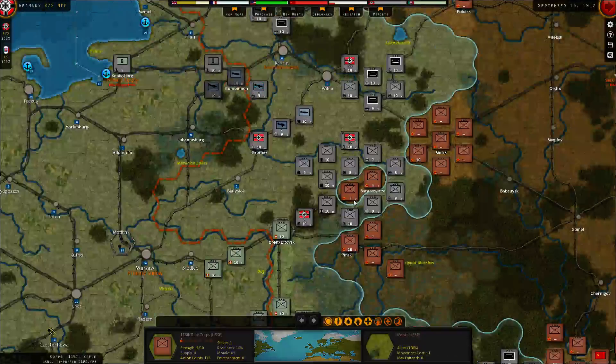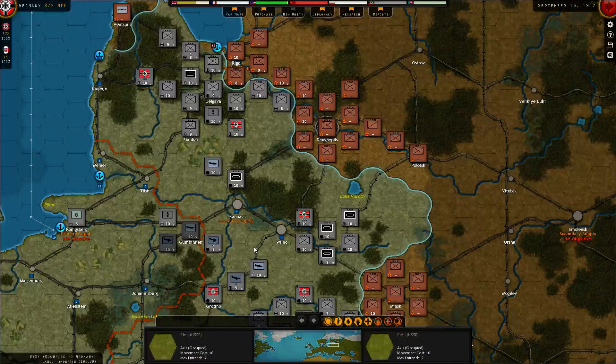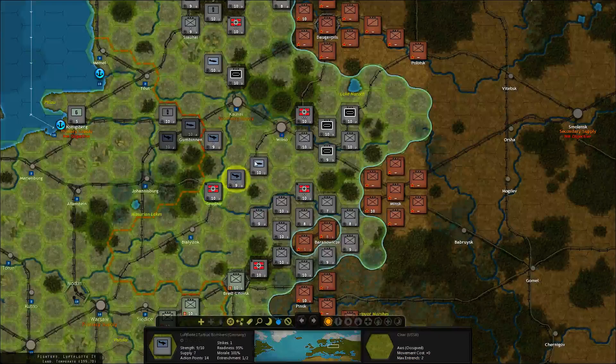Let's move up here. We have a nice pocket here with these guys inside — supply level one only. Do we want the bombers to go for that or for Riga? Can they reach Riga? Yes they can. Are we going to go around Riga? No, we're going to punch through Riga.